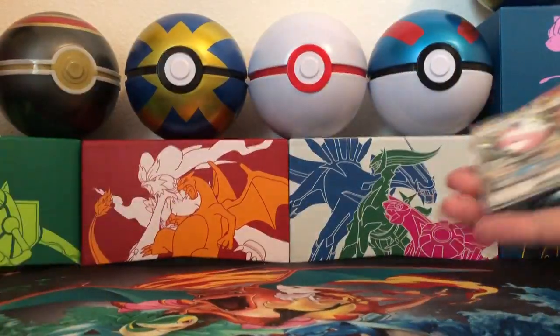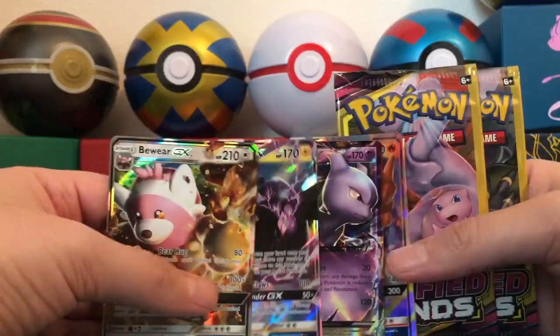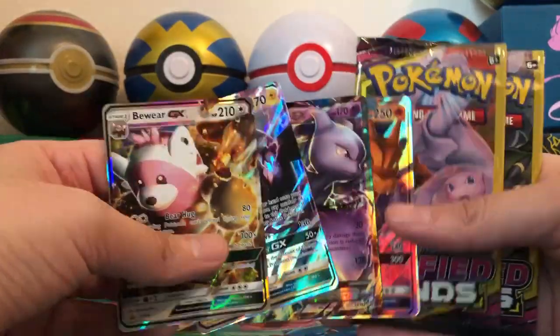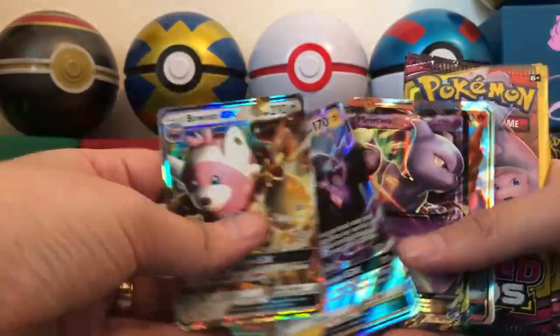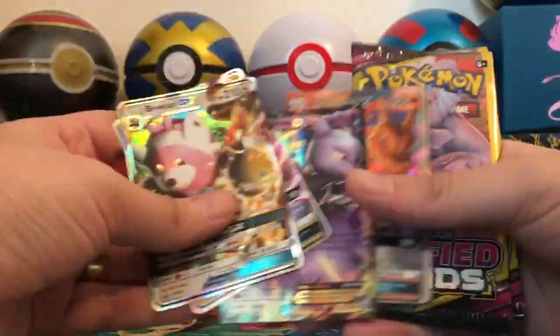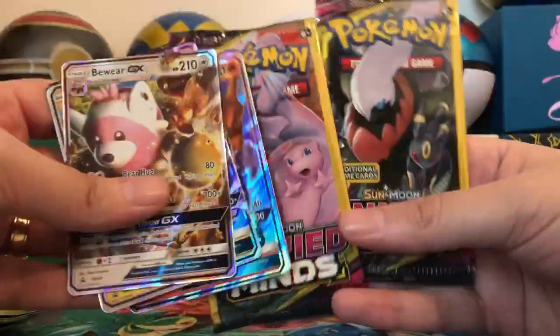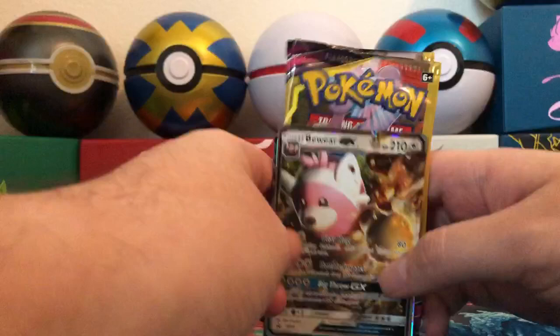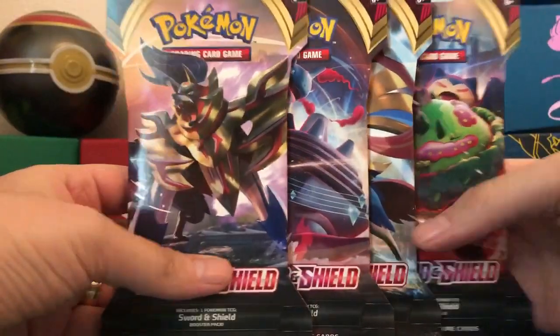Just a reminder — we are three subscribers away, at the time of this video, from 400. This right here is the 400 subscriber giveaway: Bewear GX, Tapu Koko GX, Mewtwo EX, Charizard GX, and two sealed Unified Minds Dollar Tree Packs. So if you're new to the channel please subscribe, and if you're returning please hit that thumbs up on this video. We appreciate the support.